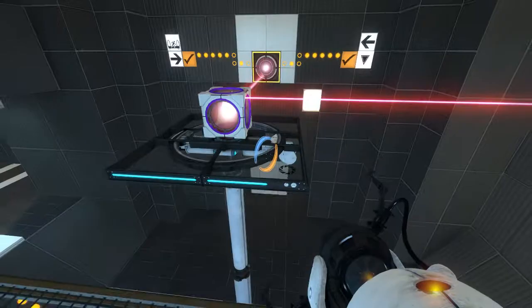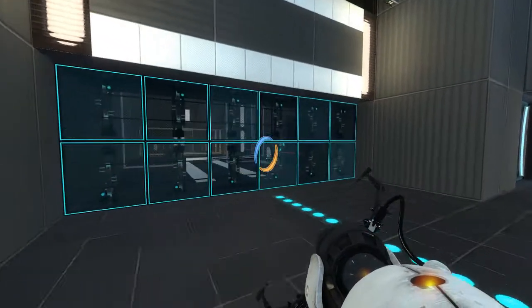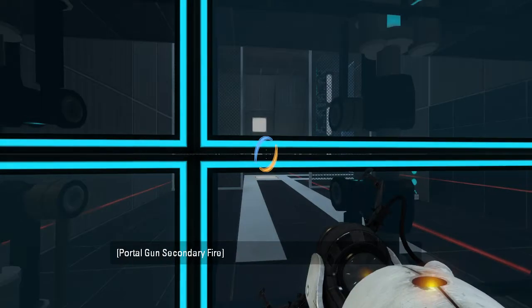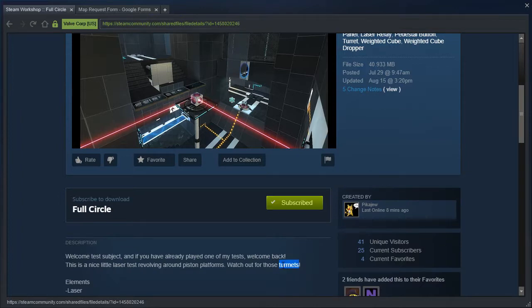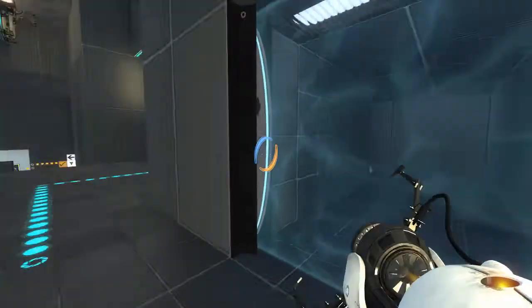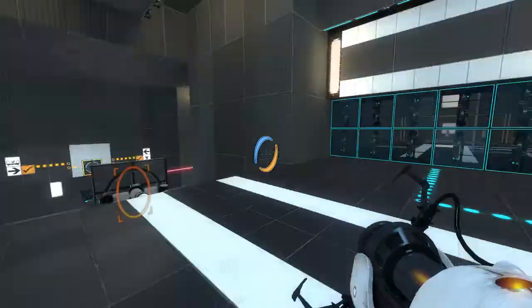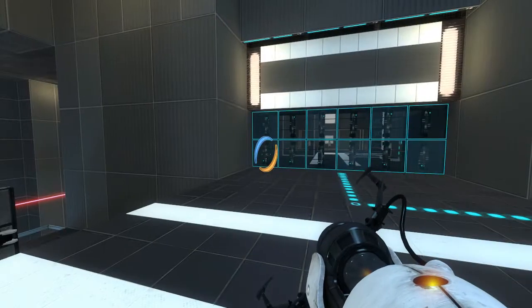Alright. We could take this cube with us if we wanted to. But let's not do that quite yet. Can I shoot through this hole? No. But these must be the turn nets that I was warned about. I guess that means they're internet connected, right? What is with all the smart devices these days? Why does everything have to be connected to the internet?